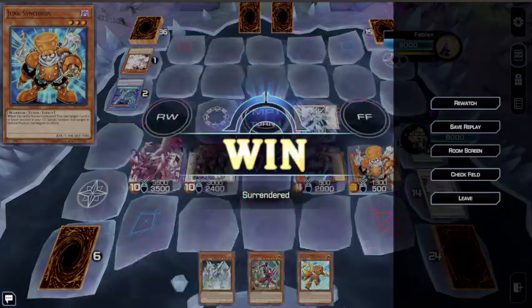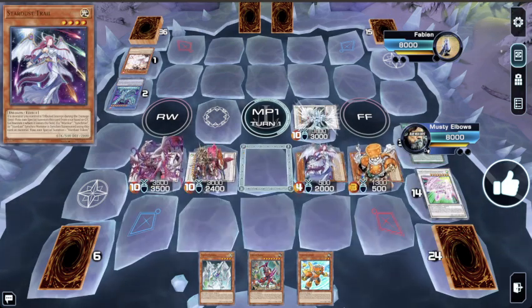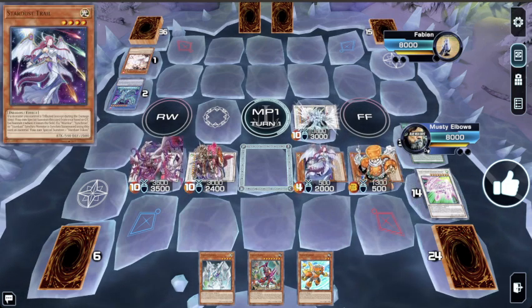Majestic Star Dragon brings back Stardust Dragon during the end phase after the effect, which is pretty cool — I love Stardust Dragon. My opponent unfortunately quit, but I was still able to go to Baron, and after all that I had Revolution Synchron to bring it back, then go into the Yang Zing which searches the counter trap. You don't really need the follow-up monster — you're going to have a thousand monsters on the board with at least 3000 attack.